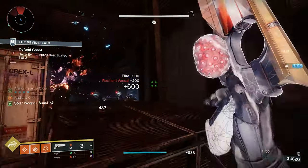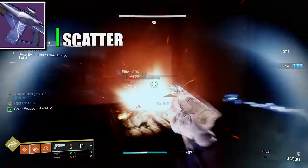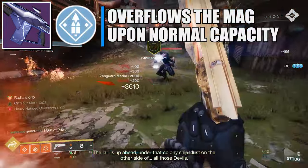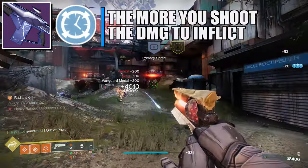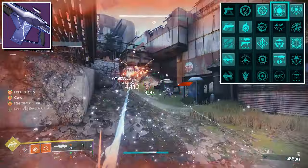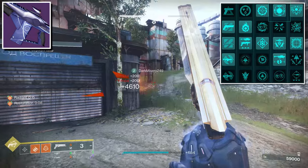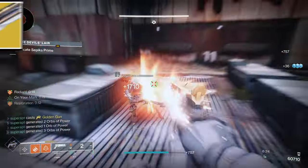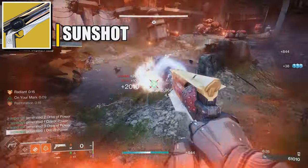For the weapons on this build, on the kinetic slot I chose the strand fusion rifle called Scatter Signal. The perks I recommend are Overflow and Controlled Burst. It can also stun anti-barrier champions because we're getting unraveling rounds from the seasonal artifacts, and we're also getting Radiant. For the exotic weapon, you're going to need to use Sunshot.